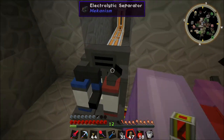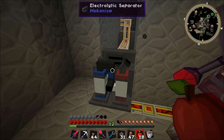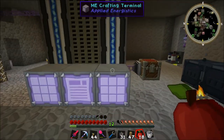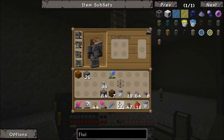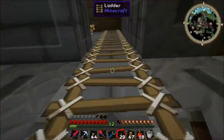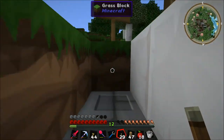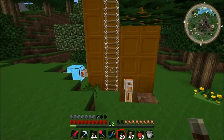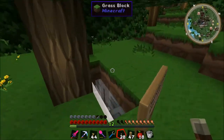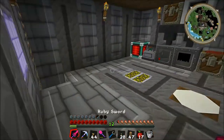That goes underneath there. There we go — is that working? It's got nothing in it at the moment. Then what we want is to get the pressurized — if you go back up to the salination plant, actually I'll go up there because I have the lever. Just turn on the lever. I'm going to watch the fluid come down. How do I know it's gone into the electrolytic separator? You'll see it start to work — you'll hear it as well.